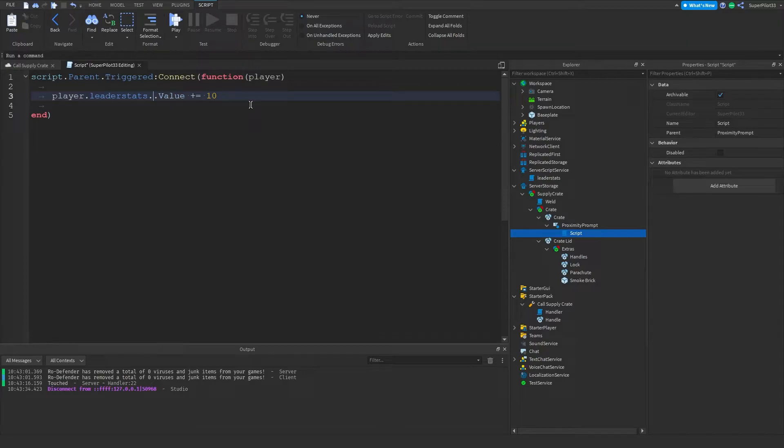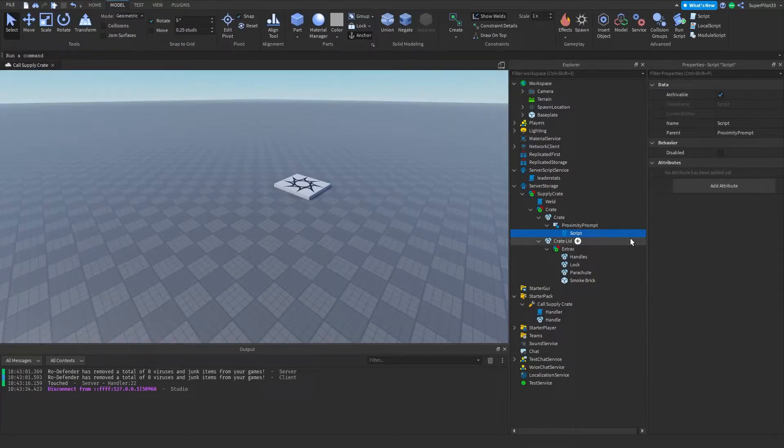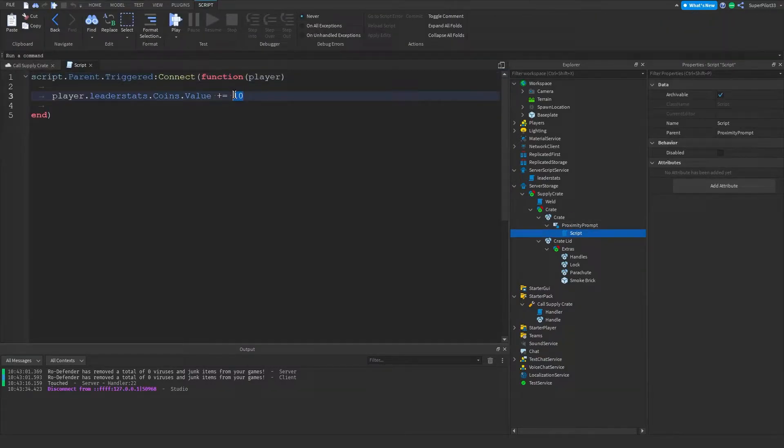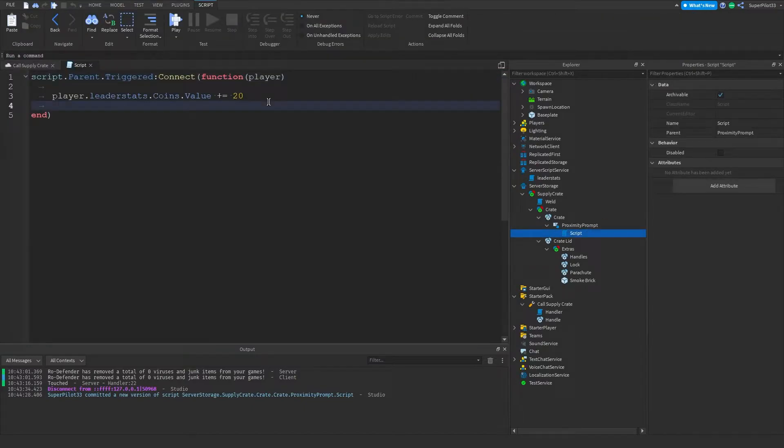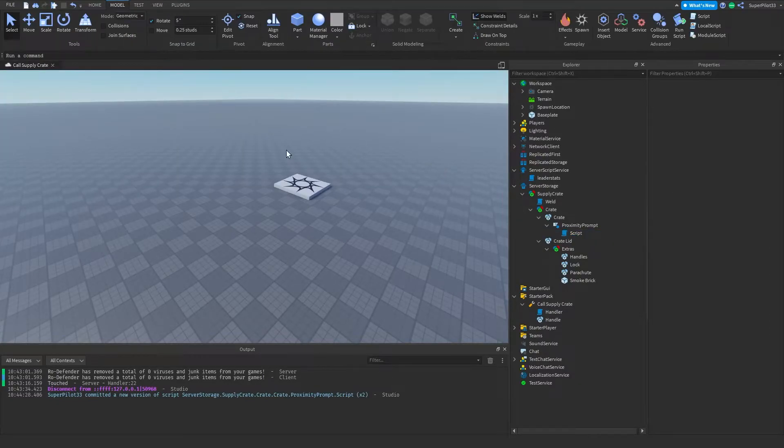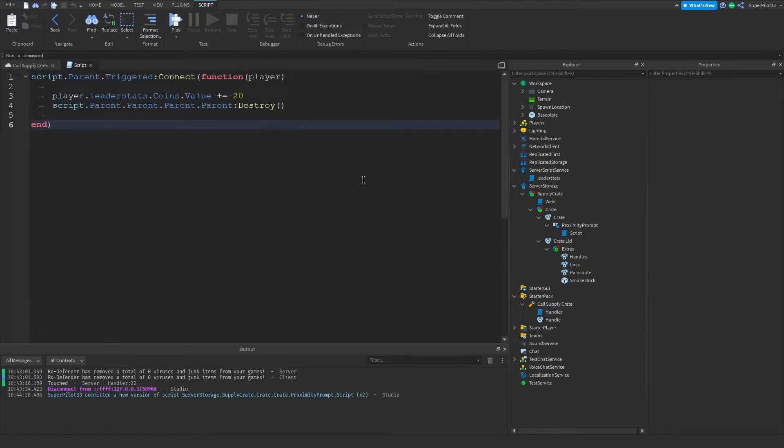Your stat name can be 'cash', 'clicks', 'taps' — whatever it is, put it right there. For us it's 'coins'. Once you have that, the script is done. Over here you can also change how much you're giving, so I can give 20 instead. Then to destroy the crate: script.Parent.Parent.Parent.Parent:Destroy(). That's basically all you have to do for that script — this is what it looks like.